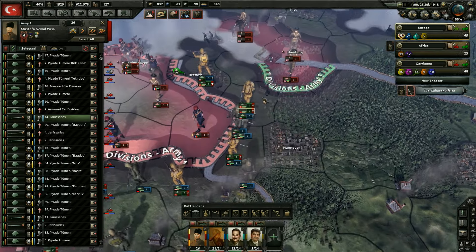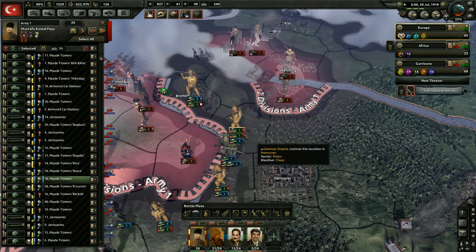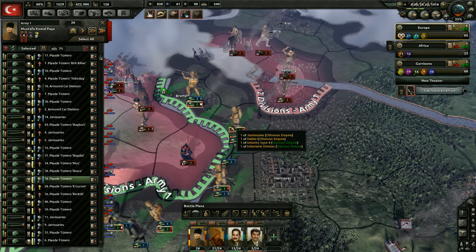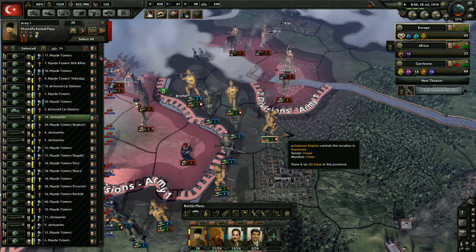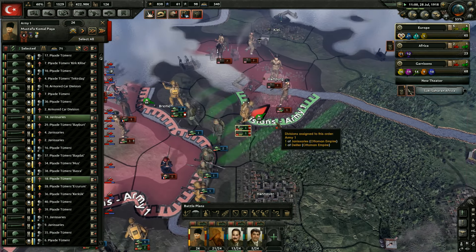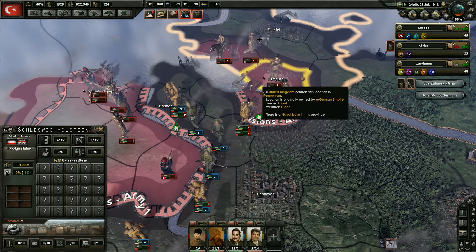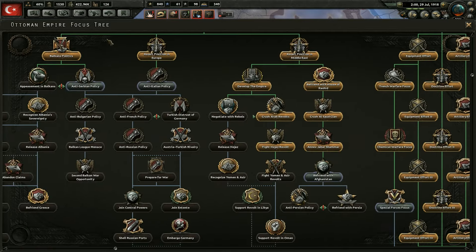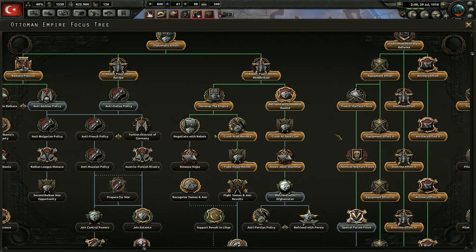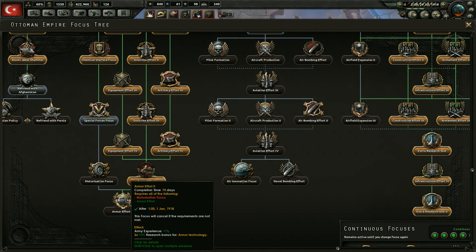Let's just put both of these divisions over here. You guys come on over here — get moving. They can attack right now! Let's attack — yeah, let's get these guys defeated as quickly as possible. They'll be completely cut off because Hamburg does not have a port. And we got the armor effort national focus — that'll be helpful for getting some new tanks. Where do we want to get next? It looks like the armor effort is locked — oh, we don't have the motorization focus.